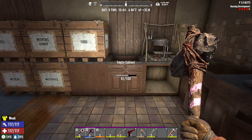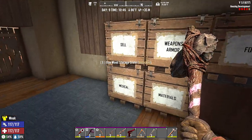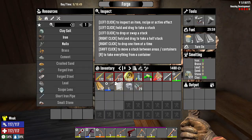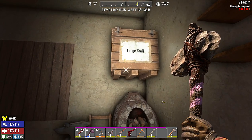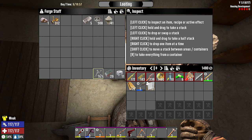We cleared out all this kitchen area just to make it a little easier for us to get to things. We got all set up — food, weapons and armor, cell box, medical, and materials. Over here in the forge we'll put the workbench, and we got forge stuff in here. To make the workbench, that's gonna be our goal today. We need mechanical parts; we have everything else. We can get wood fairly easily, but we need those mechanical parts. I'm gonna put my duct tape, forged iron, and nails in there.